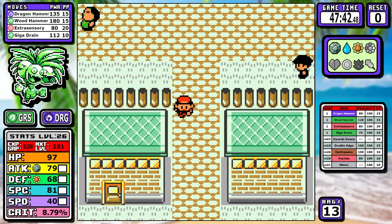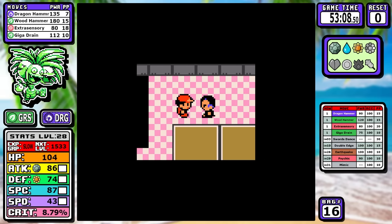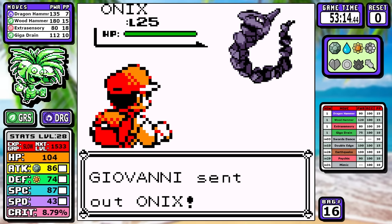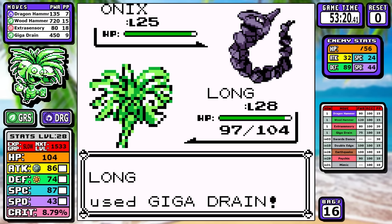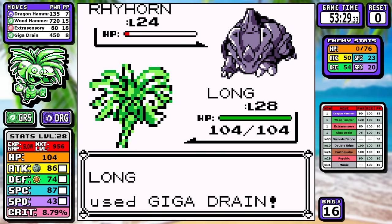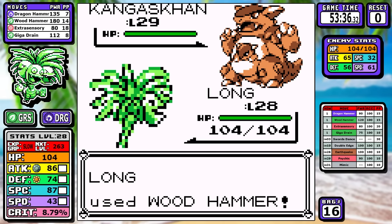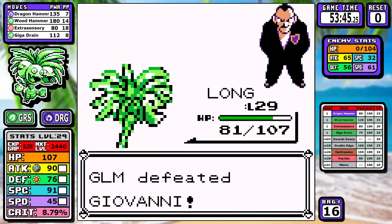The first order of business in Celadon, like usual, is to go to the Rocket Hideout. I'm picking up all the high-money items to sell to get more vitamins later, and Giovanni's not much of a challenge. I'd like to sing some praise for Dragon Hammer — after doing several runs and playing a lot of Gen 1, you don't really see any Dragon moves since Dragon Rage does flat damage. When you have a Pokemon with good Special and get to utilize a STAB Dragon move as solid as Dragon Hammer, it feels really good — very versatile, and it comes in clutch when your other moves would otherwise be resisted. It was the MVP of this run.